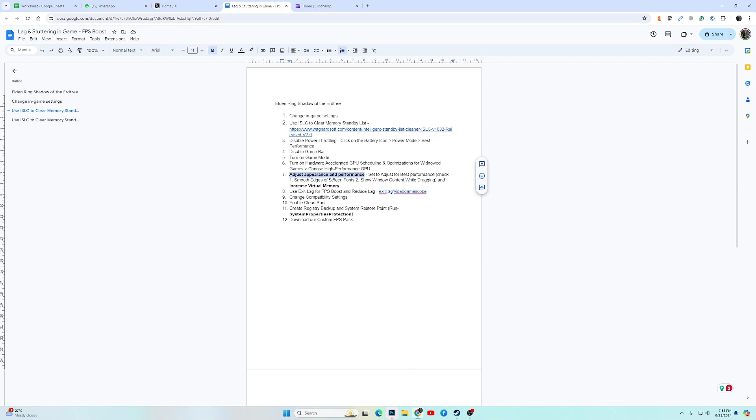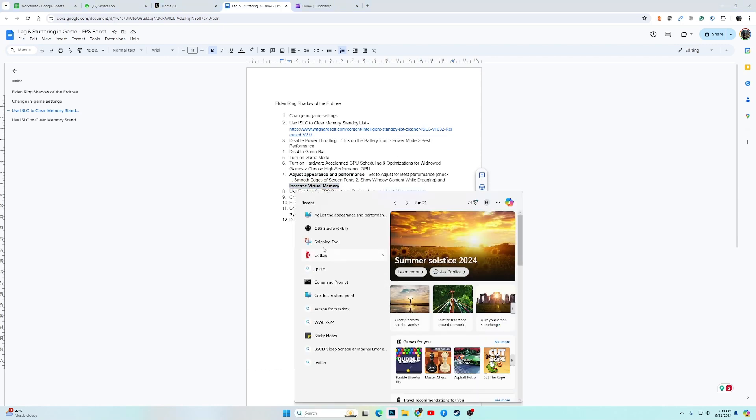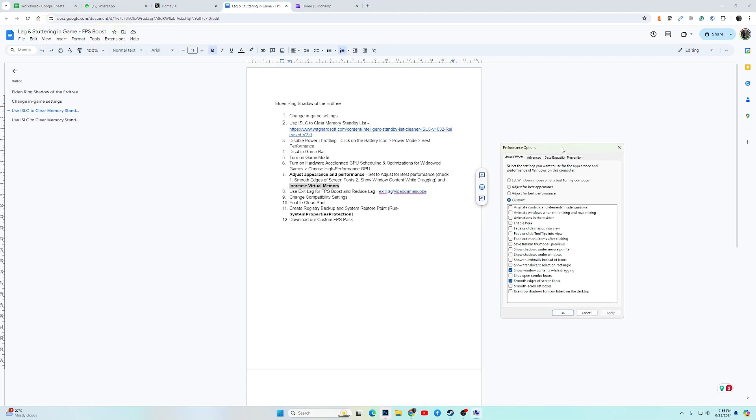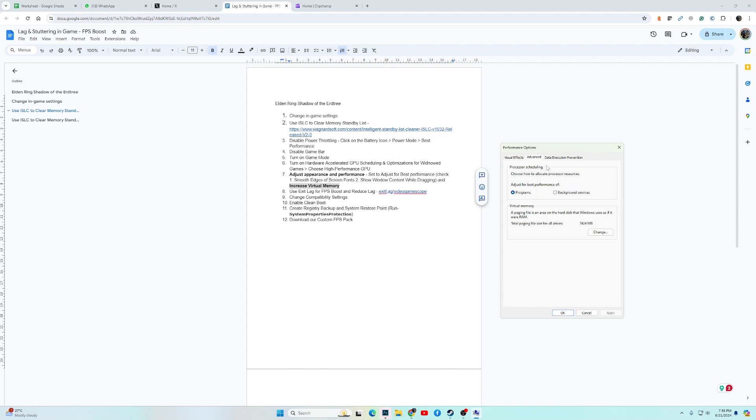If the game is still not performing better, the next step is to increase the virtual memory. Go back into the same Adjust Appearance and Performance tab we opened earlier, go into Advanced, and under Virtual Memory click Change.